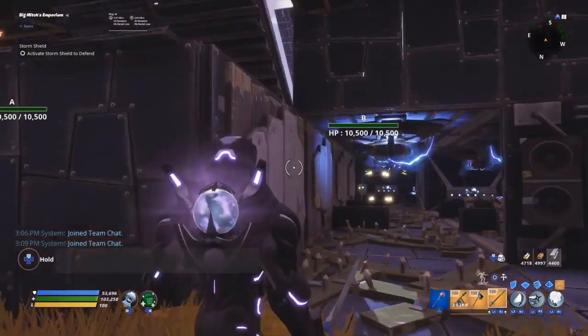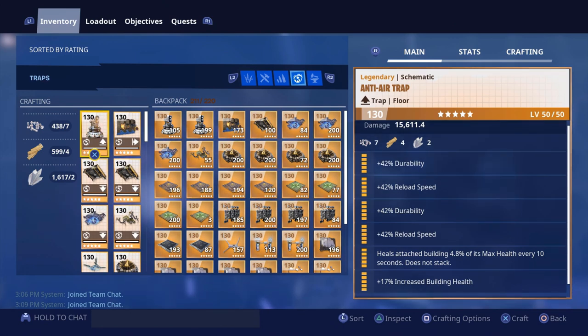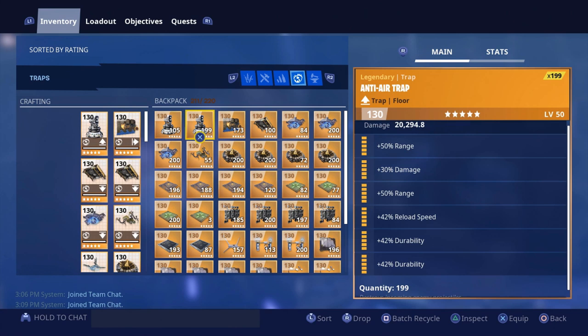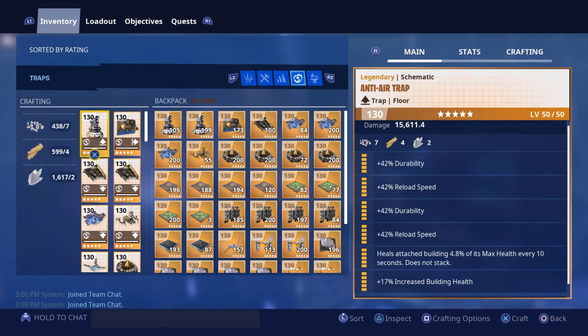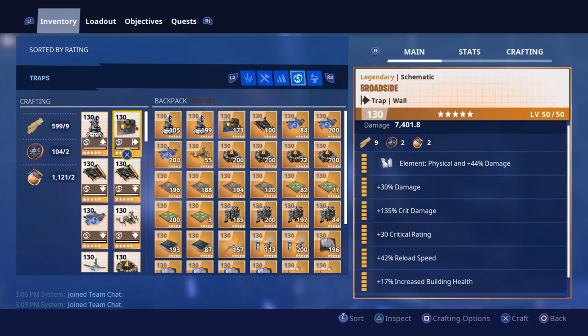Let me quickly go over the traps used in this video. We use anti-air traps with two ranges, one damage, one reload speed, and two durabilities — those are my friend's rolls versus mine. We use broadsides with element, physical, damage, crit damage, crit rating, reload speed, and increased building health.